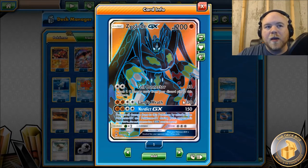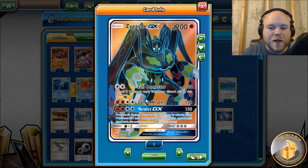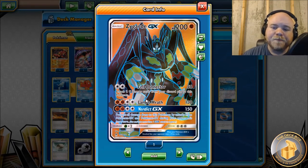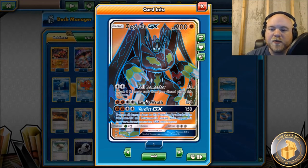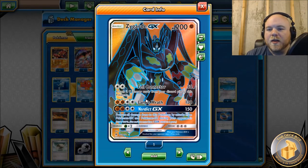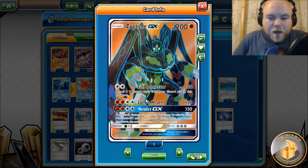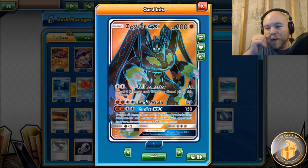The goal on the first turn - if you go second - is to hopefully get a couple Fighting Energy into the discard pile through Ultra Ball or Sycamore, then use Cell Connector to attach those two Fighting Energy and be ready to go. Lands Wrath does 130 damage - kind of vanilla, but it does one-shot a Zoroark. The GX attack, Verdict GX, does 150 damage and prevents all damage done to this Pokémon by GX and EX attacks during your opponent's next turn.